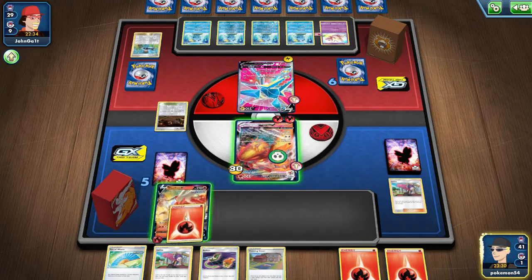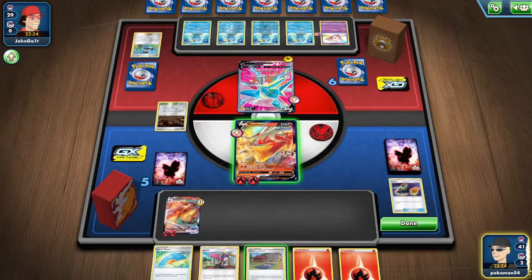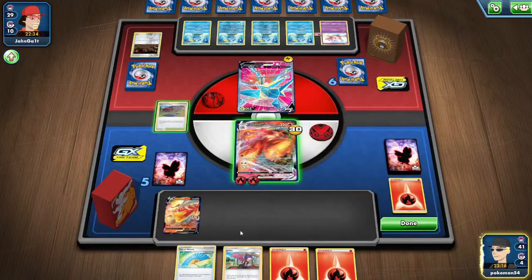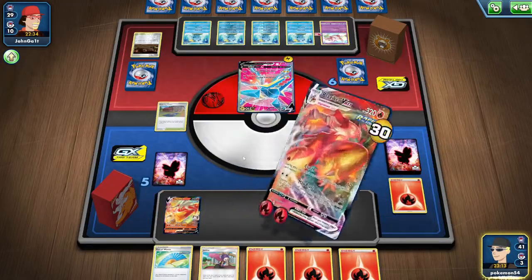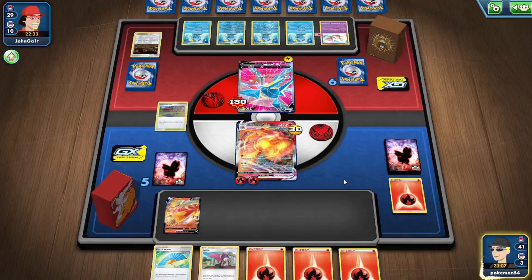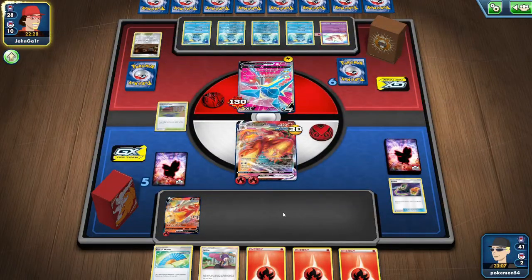We will switch into this Blaziken here. Oh yeah, we do have the Training Court — forgot to play it down, my bad. We will retreat into this Blaziken and use the Training Court to get back one of our Fire Energy. Now we will just Max Blaze for 130 damage and drag an energy down to the second Blaziken, so it'll be pretty much good to go next turn. We do have Janine in our hand also, so maybe we can just get something next turn.